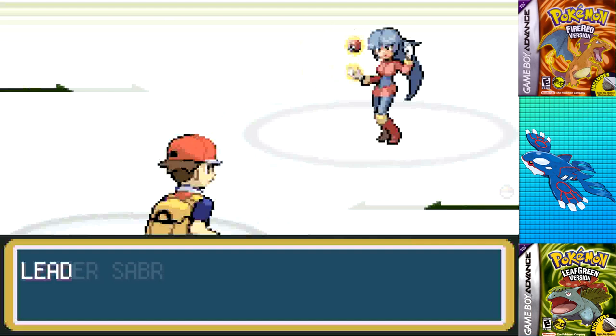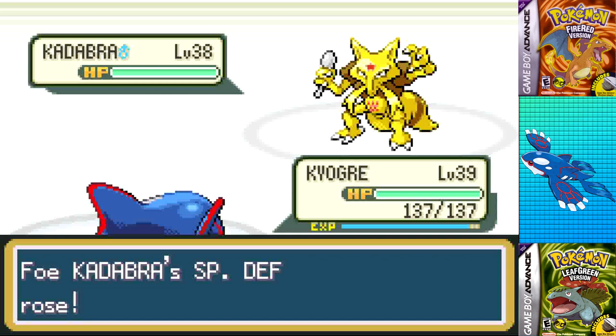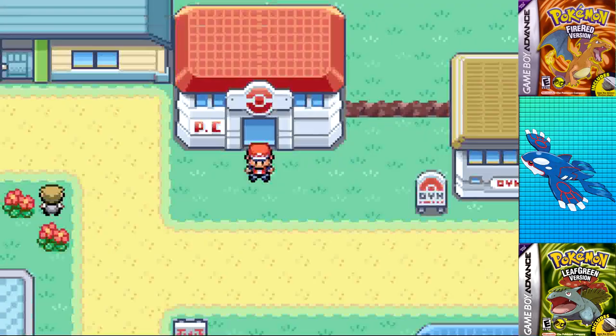Getting back to the battles, I went straight for Sabrina since the gym was open and I still hadn't gone down to Fuchsia City yet. She leads with Kadabra, so I used a single Calm Mind as she did the same, then followed up with Water Pulse to one-shot Kadabra, Mr. Mime, Venomoth, and Alakazam — who managed to outspeed and land a weak Psychic — finishing the fight in super short order.